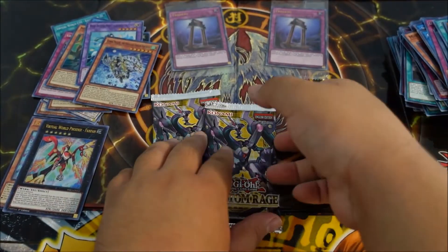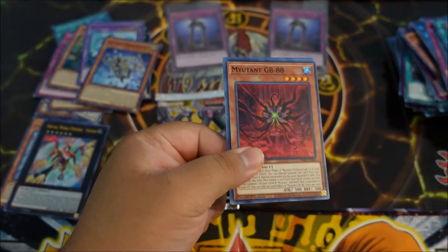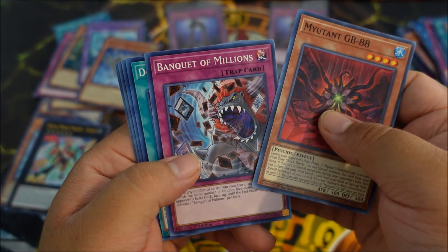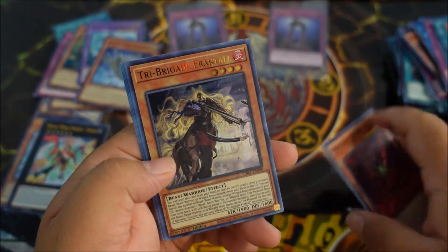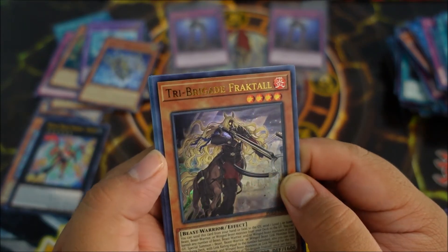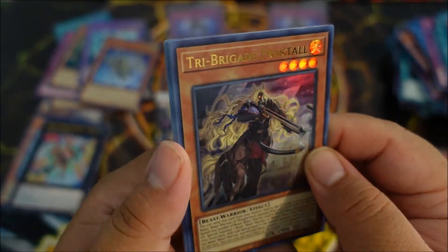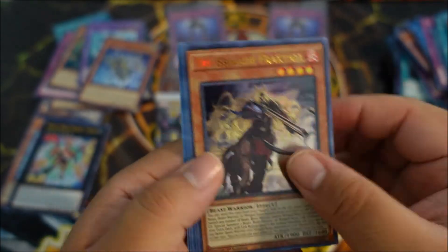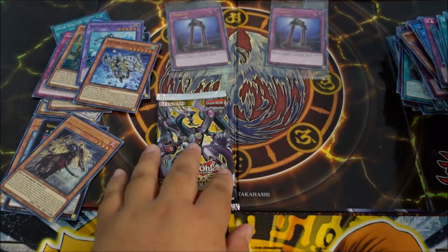More Mutants and Virtual Worlds — I love how every card looks just freaking awesome. Mutant GB-88, we're getting a lot of those. Banquet of Millions. Dogmatica. Mountain Cry. And there we go — Tri-Brigade Frank Tall, that looks so freaking cool. He does look tall — and that crossbow is freaking sweet. So we got three ultras out of this. We got UA and then our last and final pack for this lost art opening.